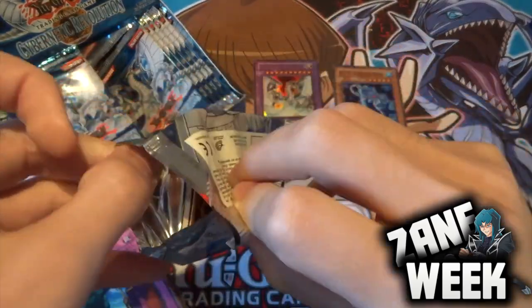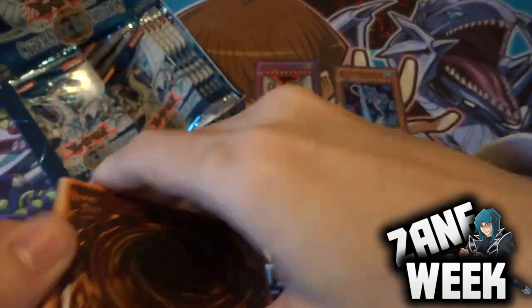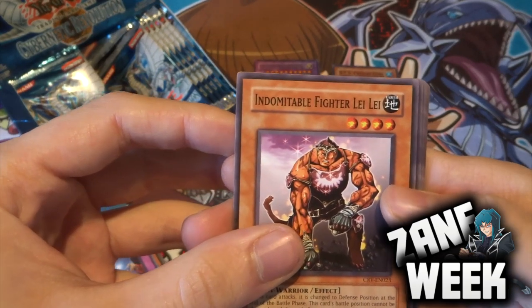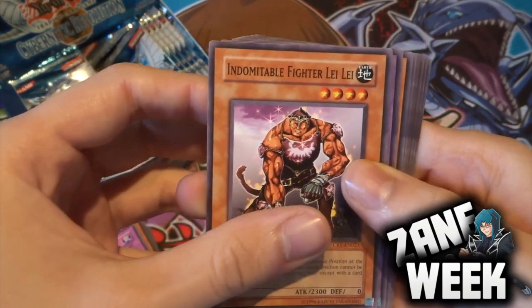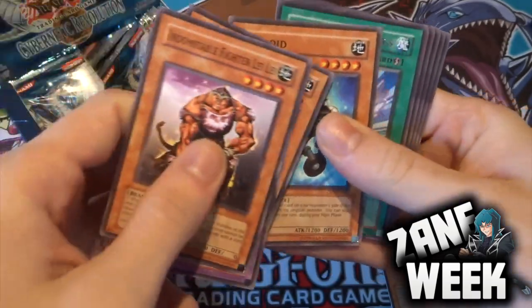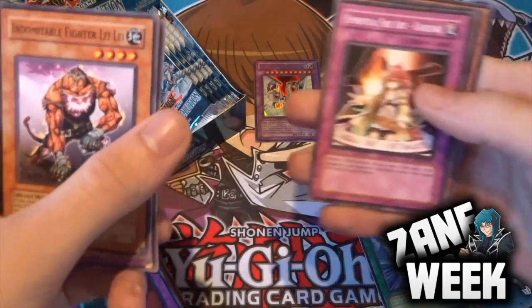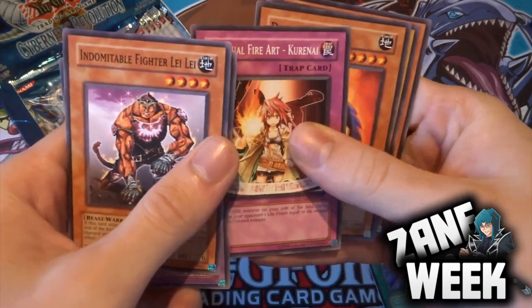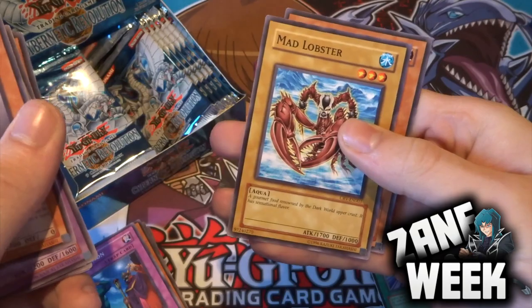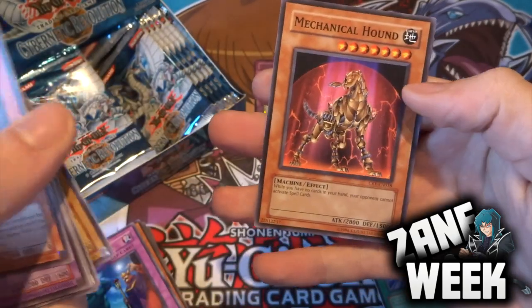We're about halfway through the first side and of course we've got Cyber End Dragon, which is awesome. We've also got Cyber End Dragon, Indomitable Fighter Lili, Steam Gyroid, Dwitsu, Hattroid, Transcendent Wings - so we can get that wing preview level 10 out - Spiritual Fire Art Kurgane, Drillroid, Mad Lobster, and Mechanical Hound.